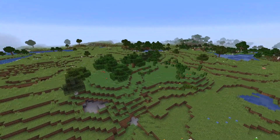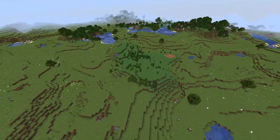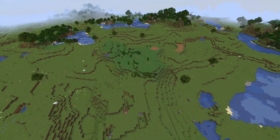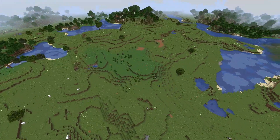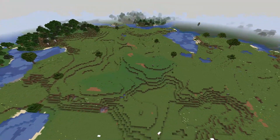This plains biome did spawn with a forest right in the middle, but it was just a small one, so I started this build by clearing out all of those trees and just smoothing out the land a little bit. This is such a relaxing process and it really allows me some time to think about what my plan's going to be.